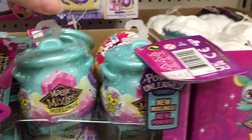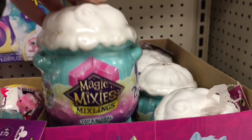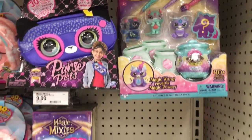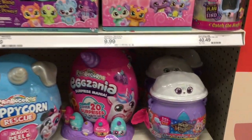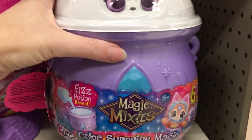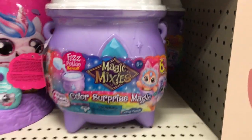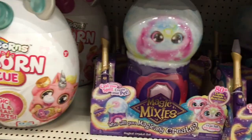And then in the Magic Mixies section, this Target is also well-stocked. We have the Single Packs, we have the Tap and Reveal Cauldrons, and we have that awesome set of four — you get such a cool bonus character in there. And even down here we have some of the Color Magic Reveal ones in a couple different eye colors. They don't have the full set like we saw at Walmart last week. They even have the Crystal Balls.